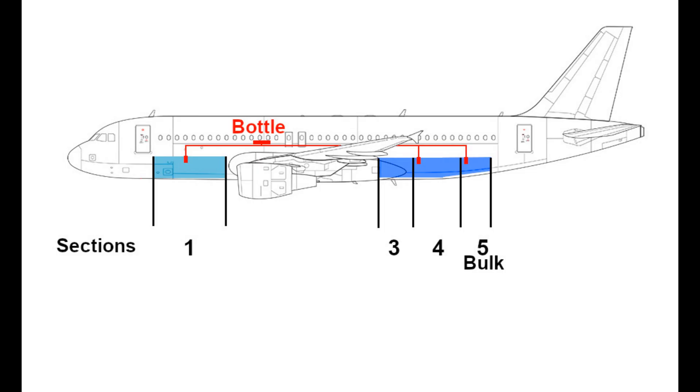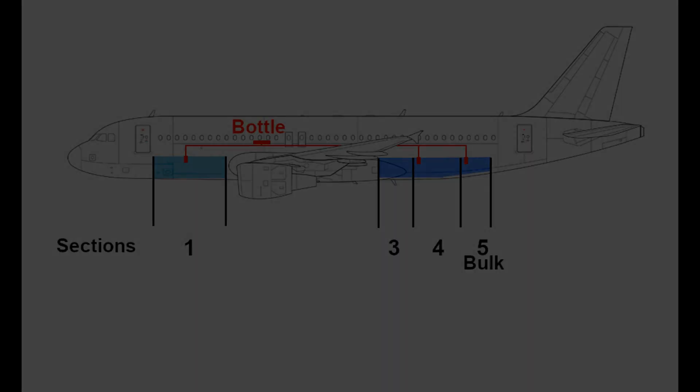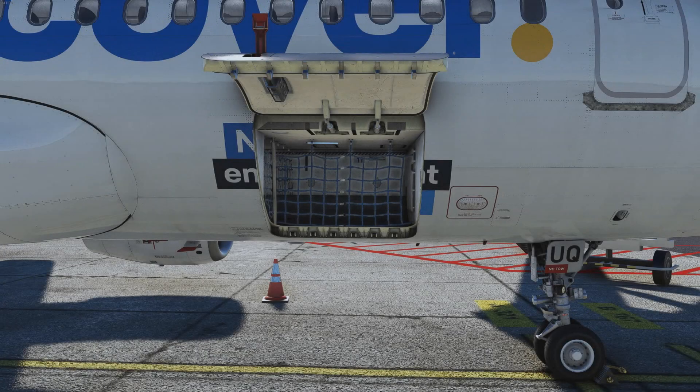The forward cargo bay has one nozzle and the rear has two. Importantly, there is only one bottle connected to the entire system. So if you have a cargo fire in the forward cargo hold and use the extinguishing bottle, you have no more extinguishing agent for the rear. This is very important to understand — you have only one bottle for the entire cargo system.